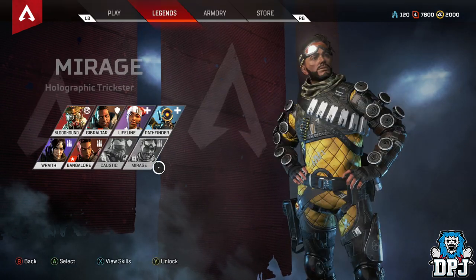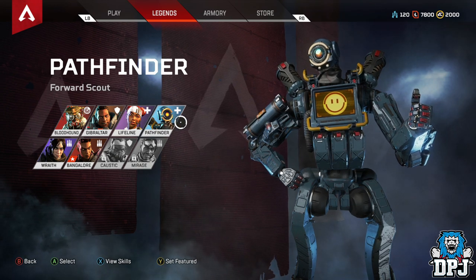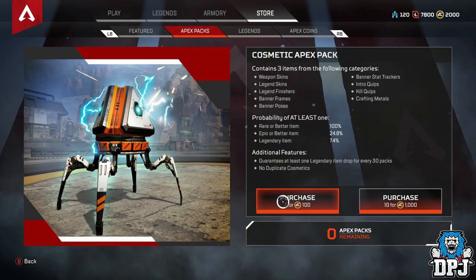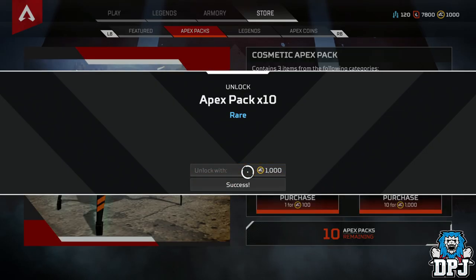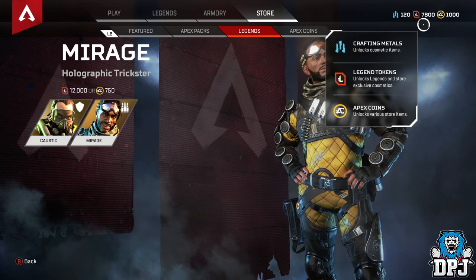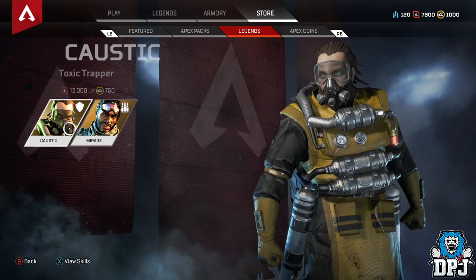I don't even use this character. The only characters I've used are Wraith, who is my go-to, Bloodhound which is okay, and Pathfinder who is so good for getting away from sticky situations. Now we're going to open these things. I can purchase one for 100 or get 10. I might as well get the 10. I could unlock a character — I'm close to getting one via legend tokens, which means we don't have to spend money to actually get them, which is epic.